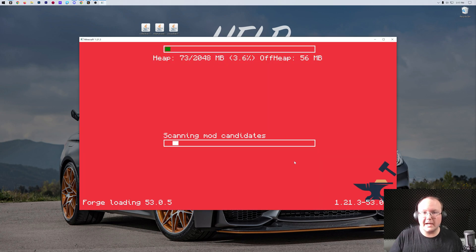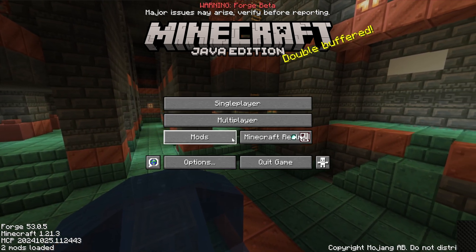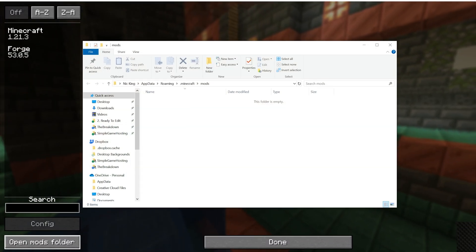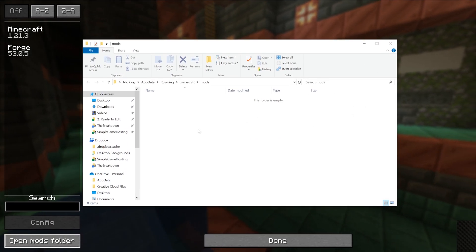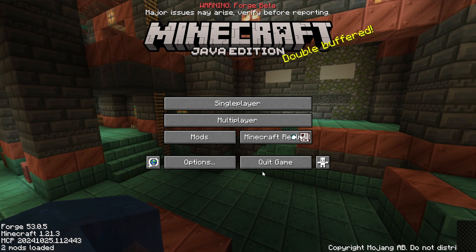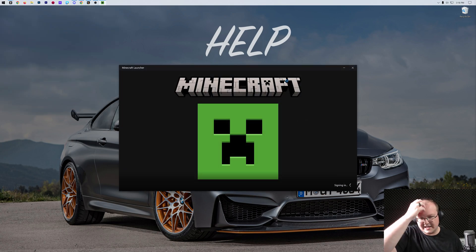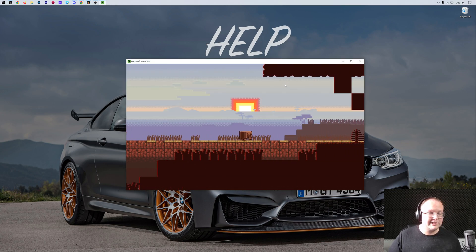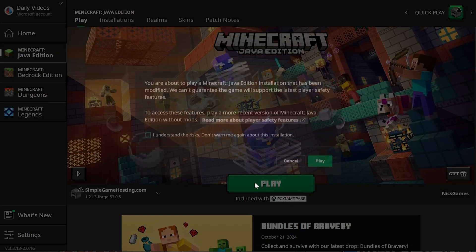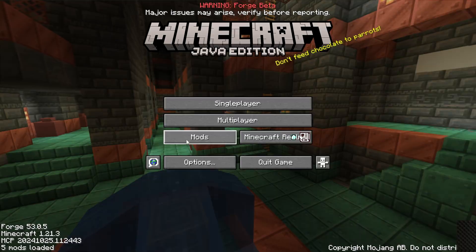Getting Forge up and running is honestly the hardest part — adding mods is quick and easy. From the Minecraft main menu, click the Mods button, then click Open Mods Folder in the bottom left. Drag and drop any Minecraft mods you want to install into that mods folder. Once you've done that, close the folder, click Done, and restart Minecraft. The mods won't appear until you relaunch. Make sure you always play Minecraft using the Forge installation for your mods to be active.